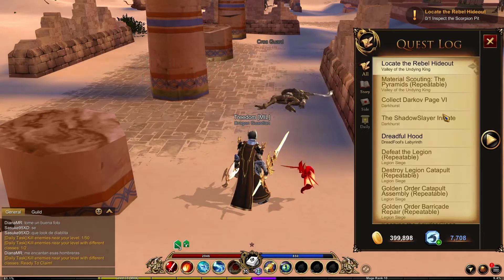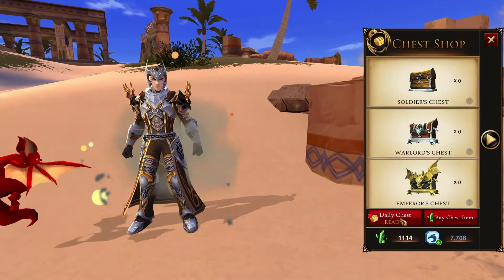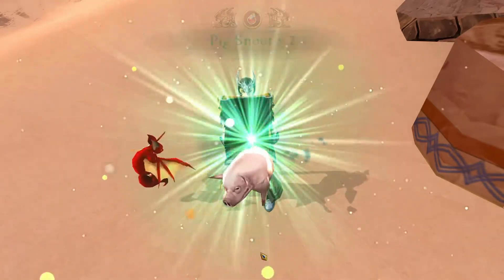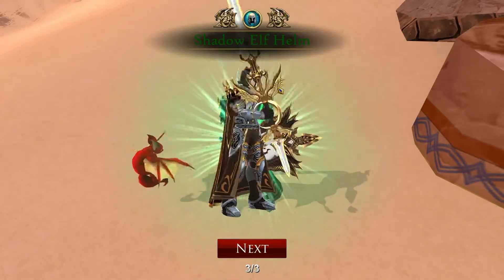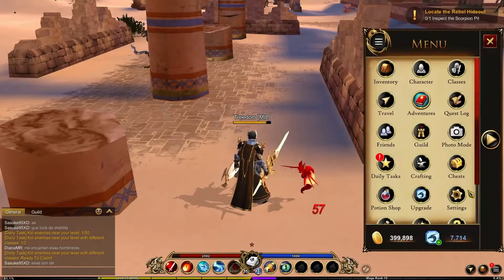Going back to quests, I have quite a bit going on here. I open up my daily chest — they offer these daily chests you get for every day you log in. Tomorrow I'm going to get my mega chest, which gives you some dragon crystals and a mount. And I got a new helmet which actually looks kind of freaking cool — I kind of like that.